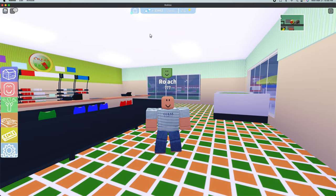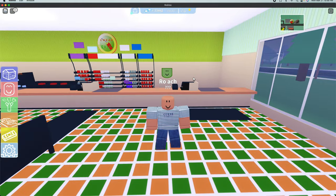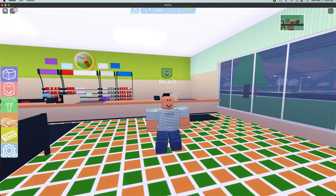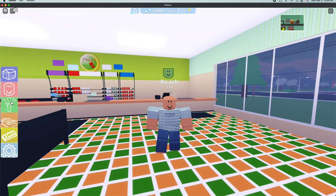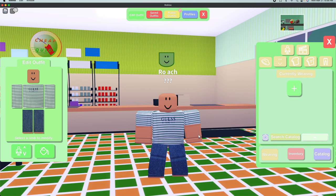Today in this video I'm going to be showing you guys how to be a dog in the Neighborhood of Robloxia. First, what you want to do is click this green button with the hat, the shirt, the paint, the person. Then you want to click 'Public Outfits' up here — that's a yellow button.